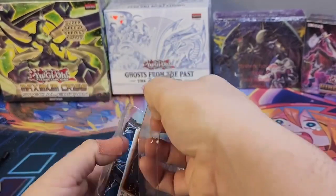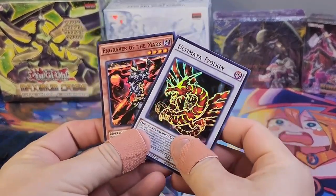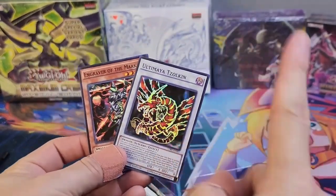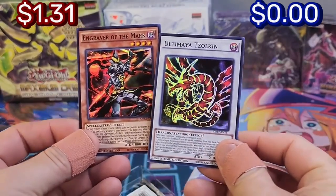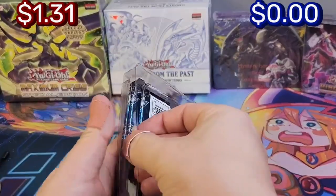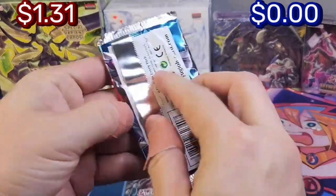We have a little competition — each corner is going to get one for the booster box and one for the special edition. These are nice, actually pretty cool looking, and I will be counting those towards the stamp. Here we go — Clash of Rebellions! That's a good artwork.